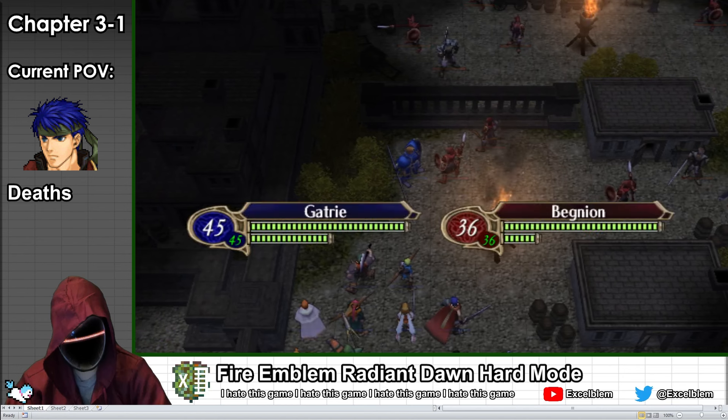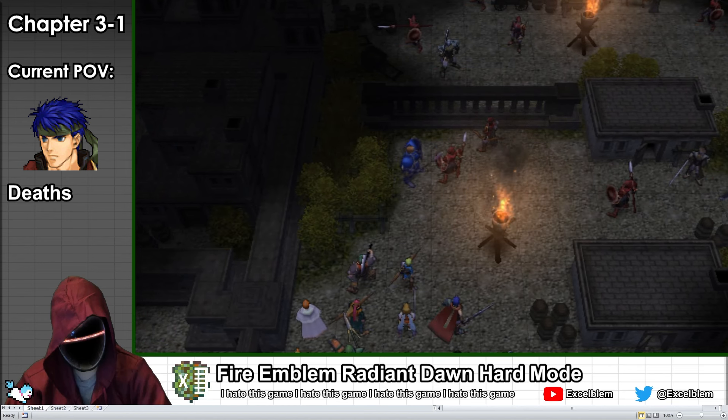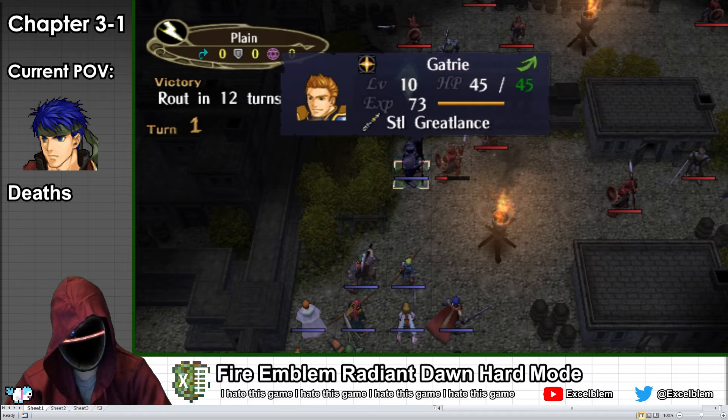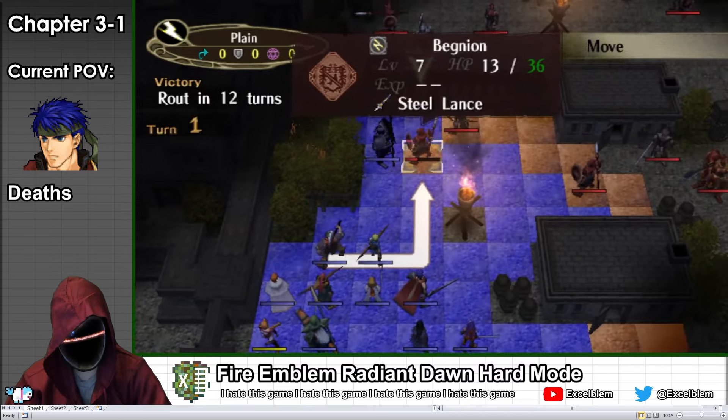This map is relatively laid back because all of the Grail mercenaries are extremely strong compared to the enemies you face. This is in stark contrast to the Dawn Brigade, who were clear underdogs — hopefully we will never have to play as them ever again.